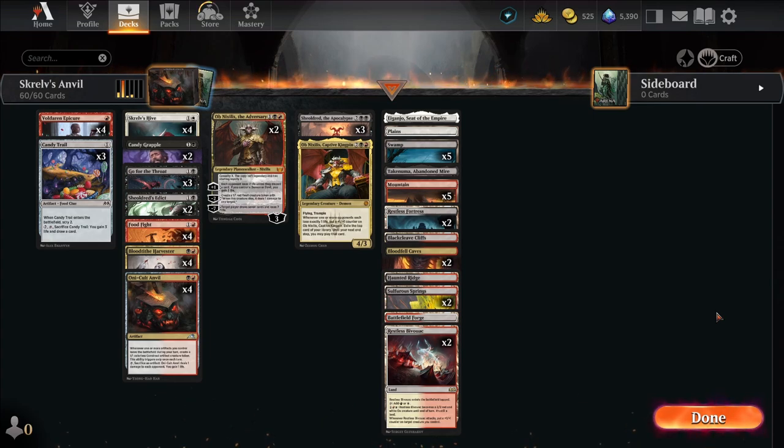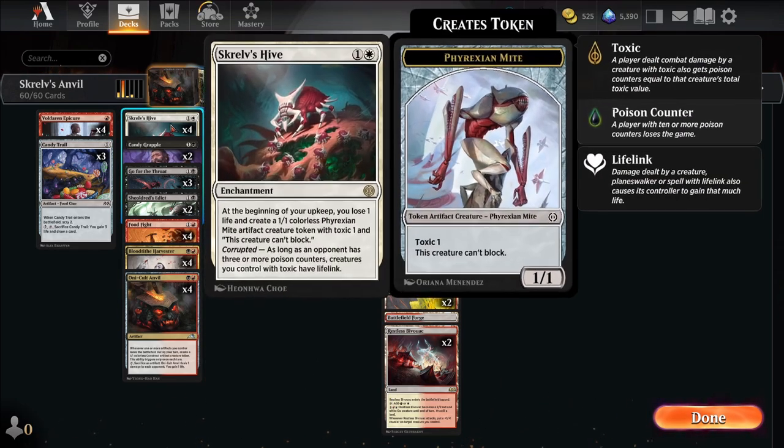Today we are doing something that was suggested to me by someone in the comments. They wanted me to do Food Fight, Oni Cult Anvil, and Skrelv's Hive. It took me a while to get this going — it's been pretty tough trying to find the right cards. I still don't think Obnixilis is the best in this deck, but we'll talk about it. It's basically Rakdos Sacrifice, but with Food Fight and Skrelv's Hive.